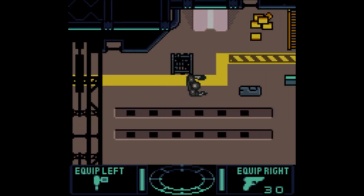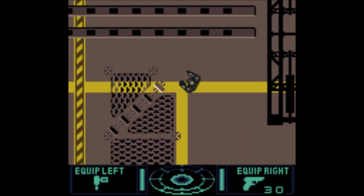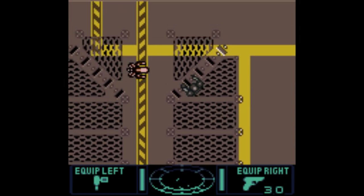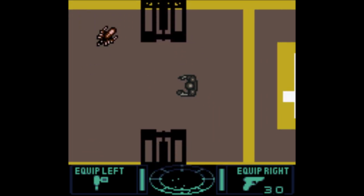We only have 30 bullets, by the way, so we don't even have much in the pistol. Hoping these are the weak xenomorphs that can also be killed with a pistol. Well, there's one of them there. I think that's a regular xenomorph? Kind of hard to tell from above. I mean, he's got the dome head, so...